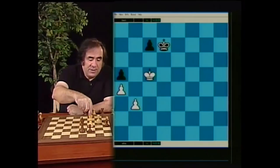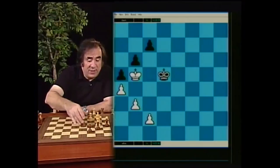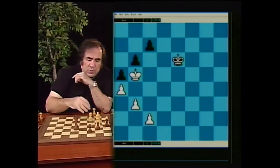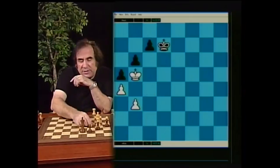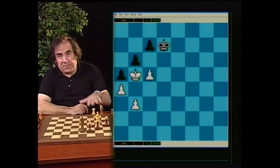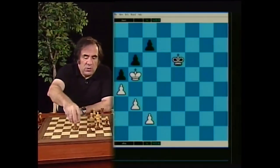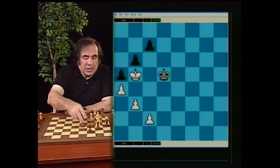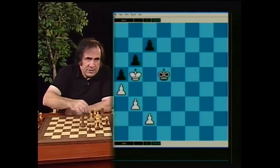Let's see if black plays king d5 or king d7 instead of king d6. You have to notice one thing: the way we won in the previous example on king d6 was c4, king d7, c5 — that's the key position you have to reach. If black goes king d5, you go c4 but you don't get that position. The correct way to play against king d5 or king d7 is c3.